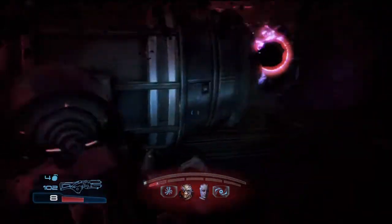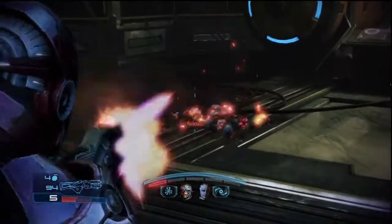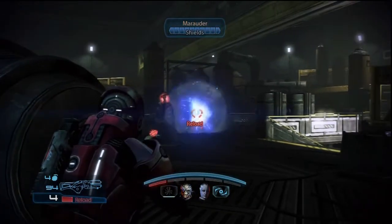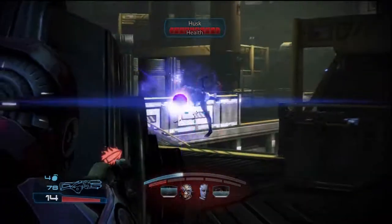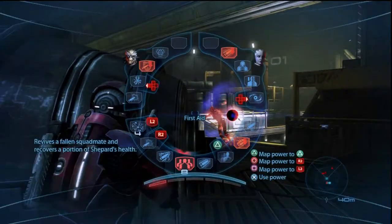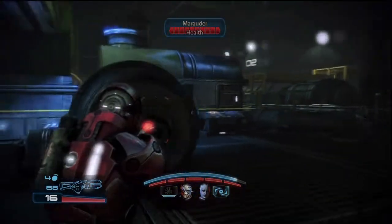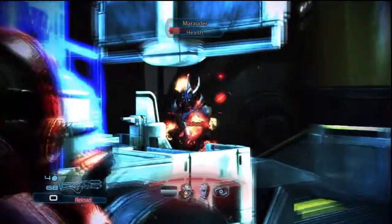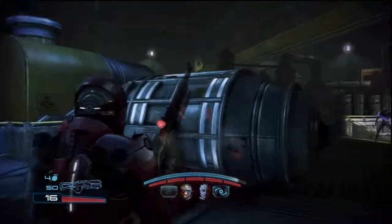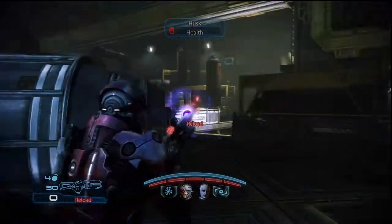If you don't manage to keep the singularities up and husks get through, it can be a significant problem — not really for how much damage they do on their own, but with marauders firing at you as well, one husk can take your shields down fairly low, causing just a little bit of marauder fire to finish you off, particularly if they get in behind your position to the left. Try to keep the singularity out a little ways from you and control the incoming tide of husks. Your L2 or R2 radials bring up your radar so you can keep track of where things are. If any marauders get behind your cover, drop everything and immediately take them out. If you get into serious trouble, fall back to where your squad is and try to secure that lower area, then return to the upper position when you have a chance.